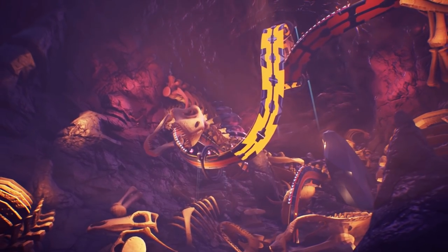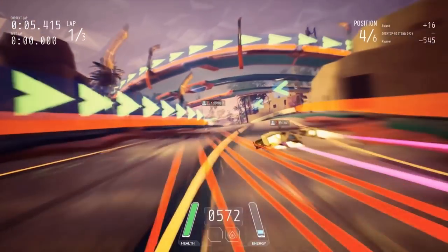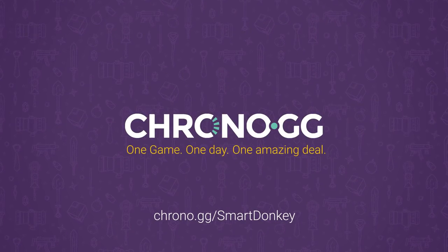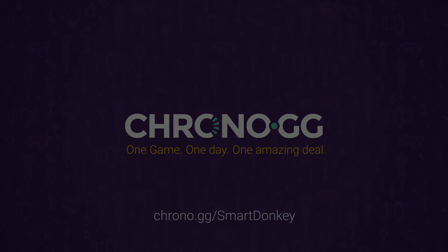That is where I'm going to leave Redout Enhanced Edition. Hope you guys enjoyed this game. As I said, if you're interested in playing this game for yourself, you can currently get it for $10 on chrono.gg/smartdonkey, down from $35. It's a pretty good deal. And that will be that for this video — thank you guys for watching. Hope you enjoyed. Have a good day and goodbye.